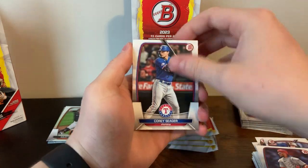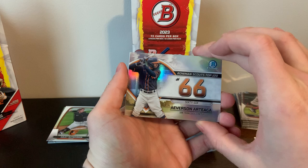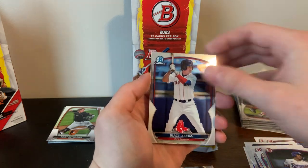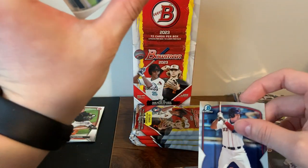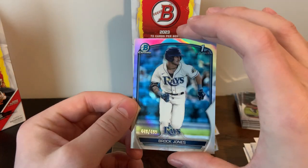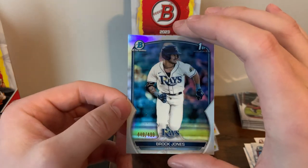Ivan Hurrah, Corey Seager, Brandon Crawford, JD Martinez, Salvador Perez, Tovar, Averson Artiega, insert. Jackson Trio, Roker, Acuna, Blaze Jordan base chrome. And a Brock Jones numbered to 499 — that's not too bad, a nice numbered first Bowman, kind of a refractor. 449 out of 499 so almost eBay 1-of-1. So far we're starting off pretty good.